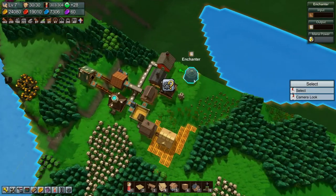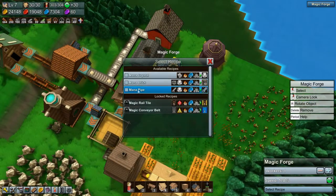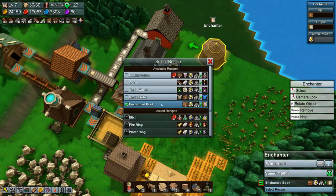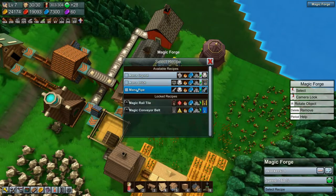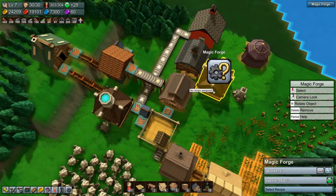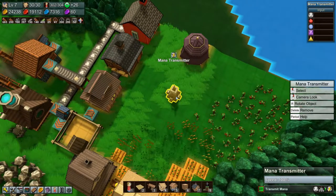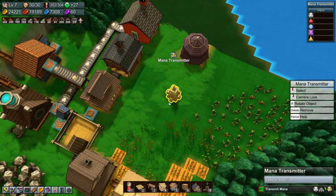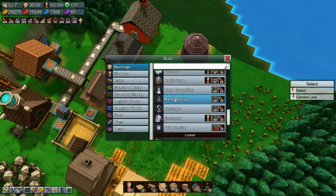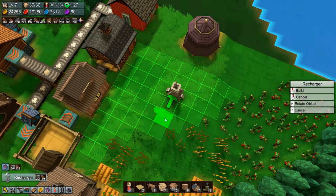We do have the enchanter down as well, which is the only thing that costs a worker I think. You need to make Mana Crystals? Actually we are producing enough Mana Crystals over there, so let's delete that. Mana transmitter — let's see. Mana receiver and a recharger. Well I guess we need a recharger, something like that. And then you need the receiver as well I guess.